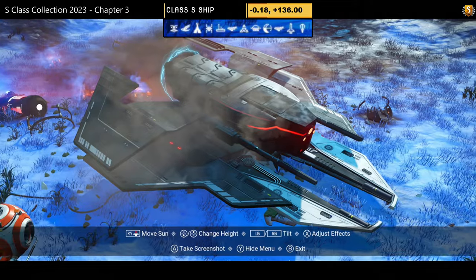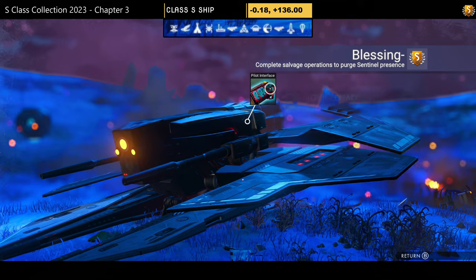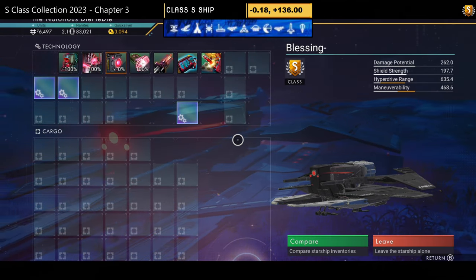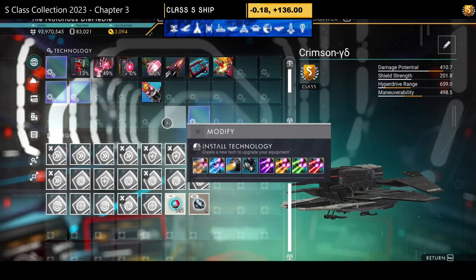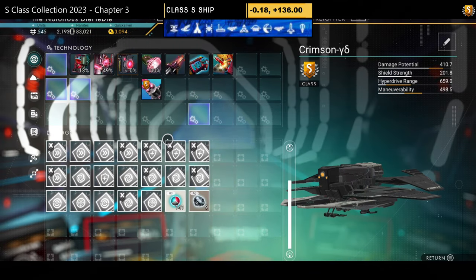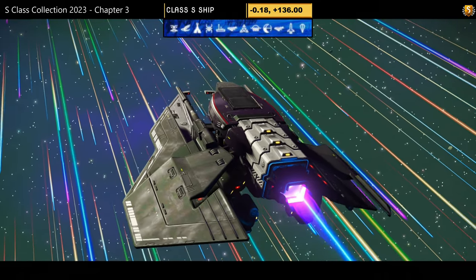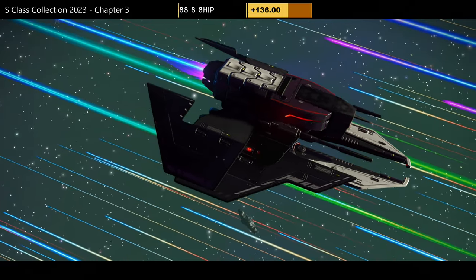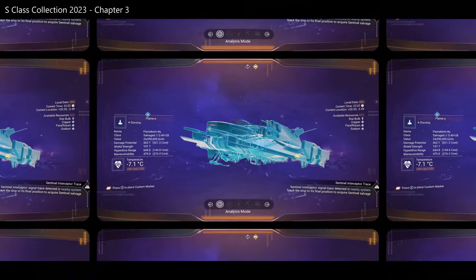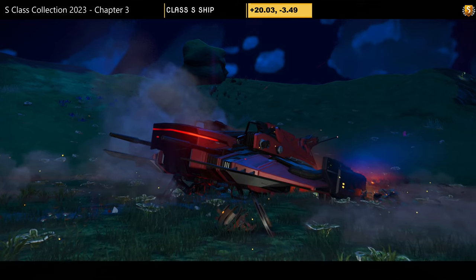S-class number seventeen — a beautiful black and white simple sentinel ship with multiple mini wings on the side, an undercarriage giving extended pincers on the front, and three little lights. Supercharged slots: two on the left, one on the right initially; three on the left and one on the right after the space station. Not a bad little ship — looks graceful in the air.